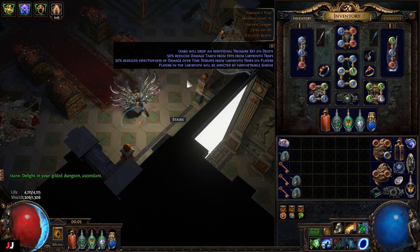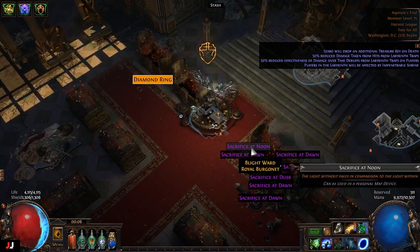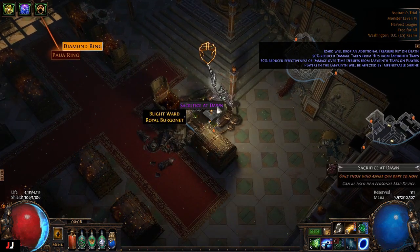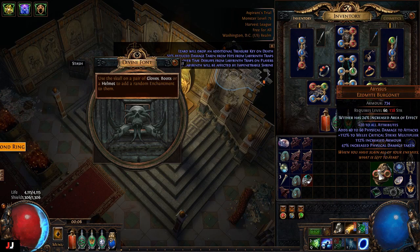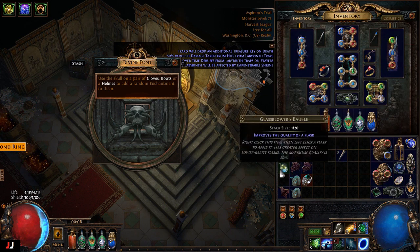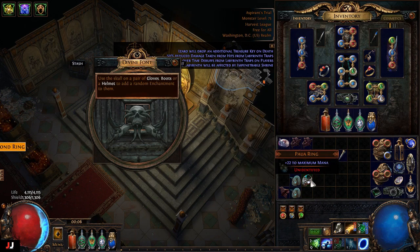Next lab, three keys. Fragments — I haven't got fragments in a long time. For our enchant, maybe — I don't know much about that skill, so the other one I put up for an exalt. This one could be good, I'm not sure. So we got one chaos, two chaos, three chaos, four and a half chaos.